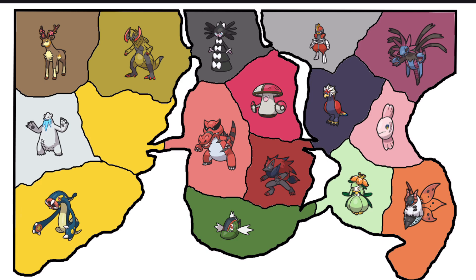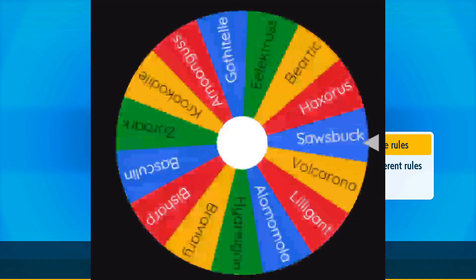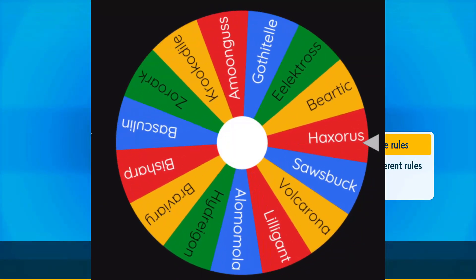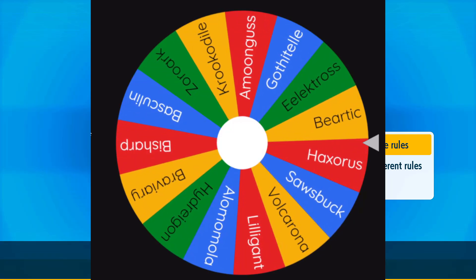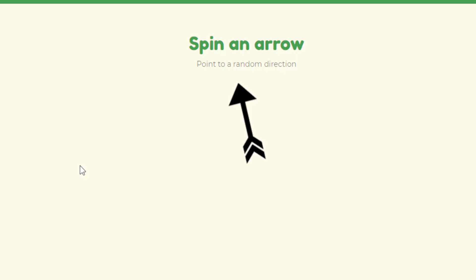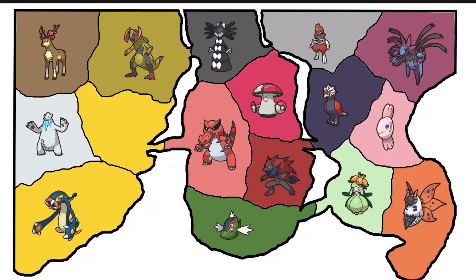Let's get to the wheel to determine our next competitor. Cryogonal could have done some big damage against the dragons, so those dragons better be happy that Electros handled that. And talking about dragons — we roll Haxorus immediately. Who are you going to fight, Haxorus? There's still an Ice-type nearby so be careful. That someone is going to be Sawsbuck — let's get into the fight.